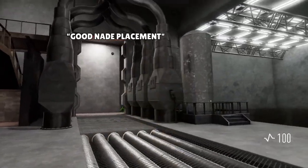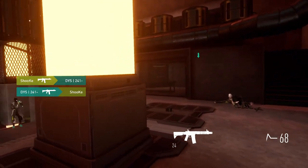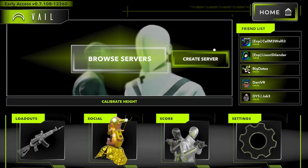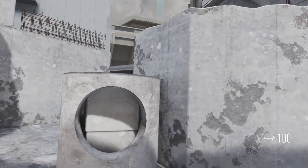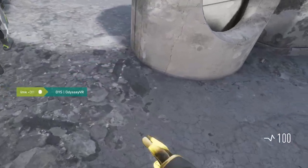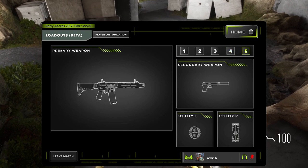Part of good nade placement is knowing the maps, knowing enemy positioning, and rotation timing. Thankfully there's an easy way to practice this: go into the server browser, create a custom artifact game on the map of your choice, make it private, and go practice nades from the positions you normally play in game. Practice your smokes and flashes for a site take, and you can also change your loadout as many times as you'd like to replenish your nades.